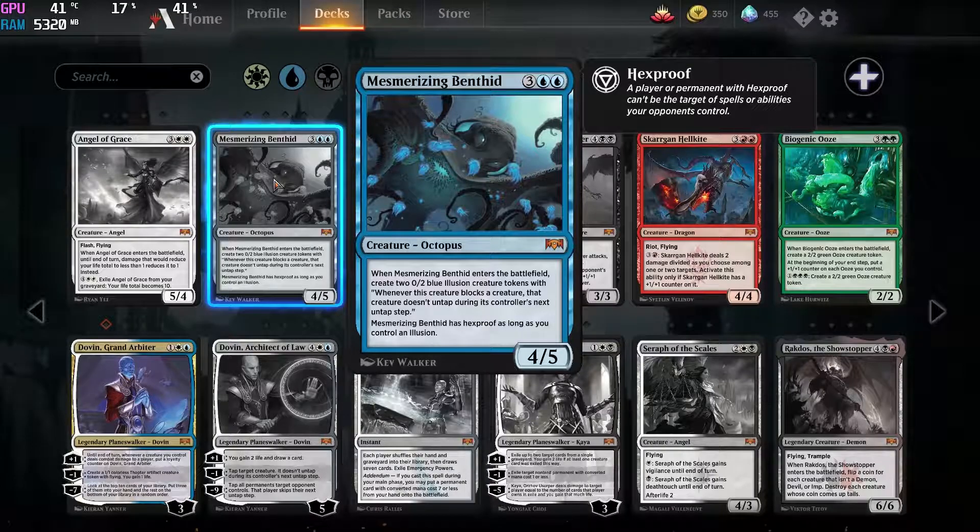Now the second mythic card is this weird thing — it is an octopus. This is strictly for draft in standard, it is unlikely to see play, it is just not very good. It's a 4/5, doesn't fly, doesn't do anything really but make some illusions and have semi-hexproof. So this is a big no — don't craft this.